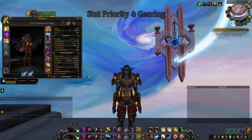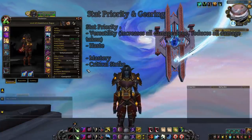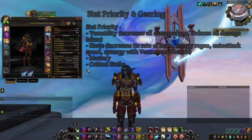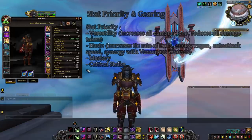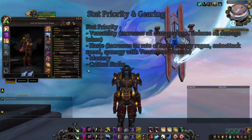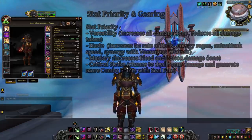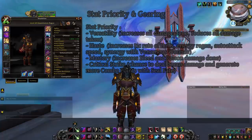As Assassination Rogue in PvP, the stat priority is Versatility, Haste, Mastery, and Critical Strike. Versatility increases all your damage done and decreases all damage taken — making you more deadly and resilient. Haste increases the tick rate of your bleeds for more damage and more energy regeneration through Venomous Wounds, and also increases auto attack speed, which is a large part of your damage and leads to more poison procs. Mastery is a flat damage increase to bleeds and poisons but not good enough to beat Haste. Critical Strike is weak in PvP since crits only deal 75% bonus damage rather than 100%.